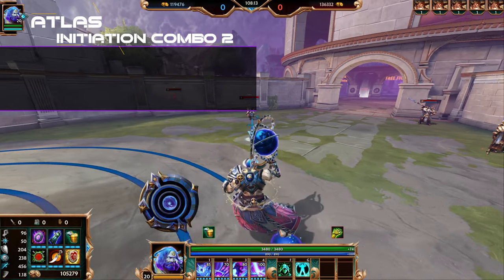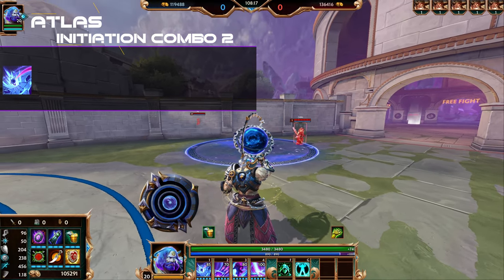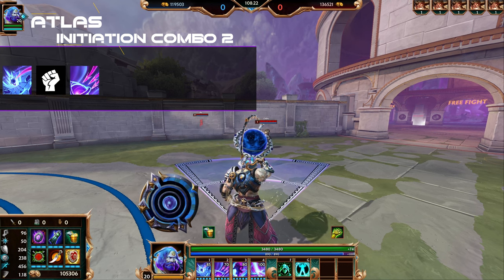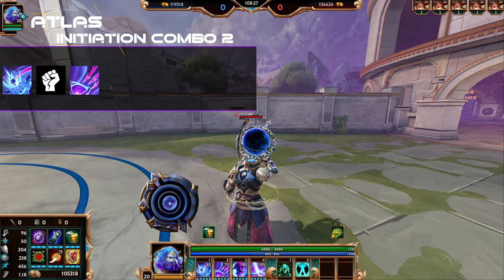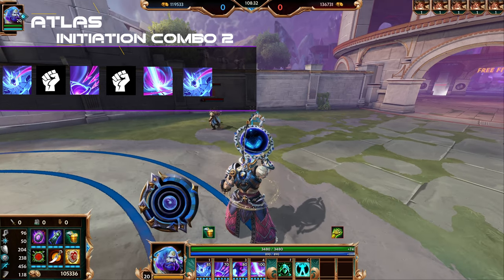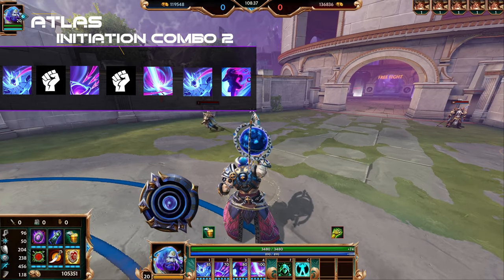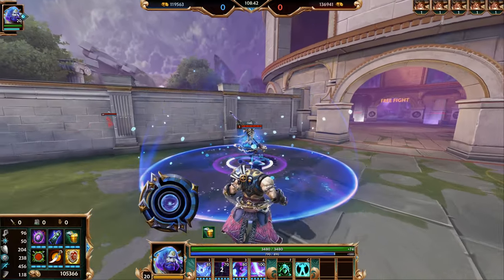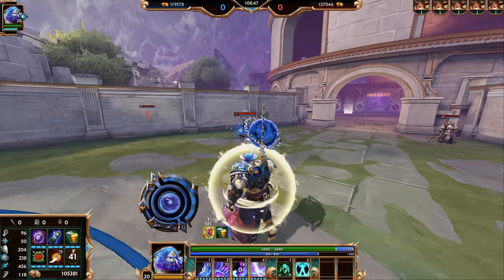Your second initiation combo: use Unburden to throw your Astrolabe, auto, then use Gravity Pull to pull them towards the center of the Astrolabe. Wait for them to get hurled or pulled to the center, auto again, then put down your Gamma Ray Burst to recall your Astrolabe, and use Kinetic Charge to do a little bit more damage.